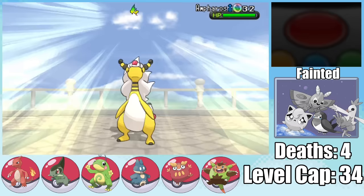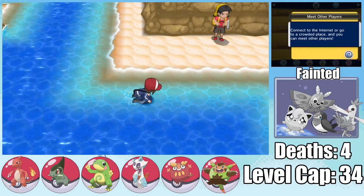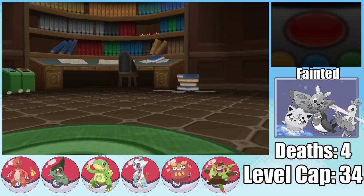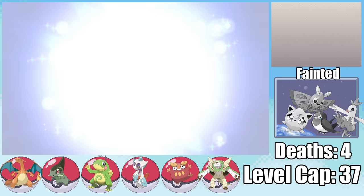Proceeding to Route 12, I pick up the Gift Lapras, which has of course been randomized into a Froslass. While Flower Gift is an exceptionally terrible ability for it, Froslass is still a welcome addition. Dodging as many trainers as possible, I move on to Coumarine City for Gym Leader Ramos. Unlike the gym leaders before him, Ramos didn't have a Legendary Pokemon, making him as forgettable as he is in the base game. Beating Ramos raises the level cap to 37, so after beating some Team Flare Grunts, Charmeleon evolves into Charizard, Quilladin into Chesnaught, and Darumaka into Darmanitan.